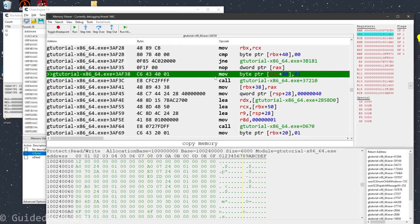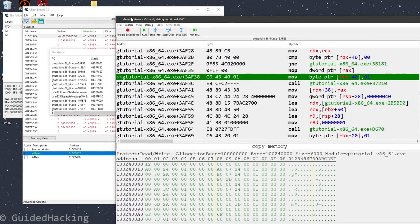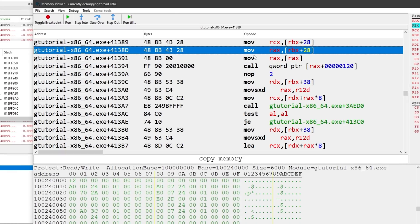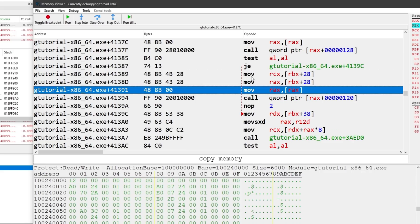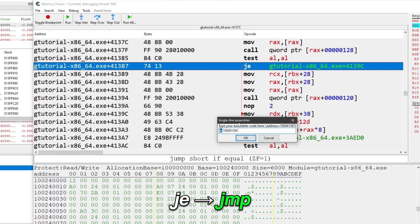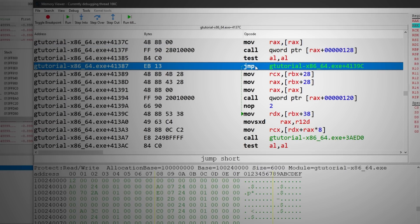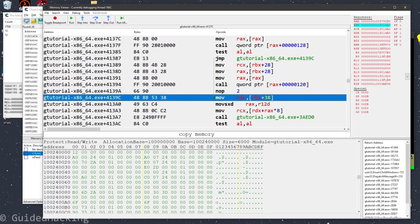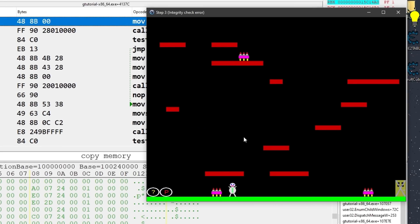Where we are right now isn't really relevant — we want to figure out where it was called from. Going to the previous stack frame, this is actually where the function was called from — this is the call instruction with all the arguments set up. Scrolling up, we can see a test and a jump-if-equal instruction. If this comparison succeeds, we jump past the call. So what if we just make this an unconditional jump — 'jmp' — so the game always jumps past this call. Going back to the game and hitting an entity, you can see I don't die — the entities don't register that I'm colliding with them. Now we can go through this level normally.